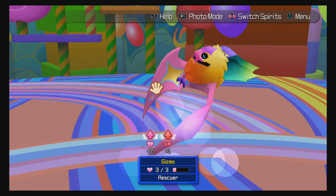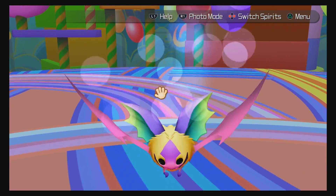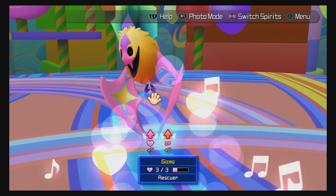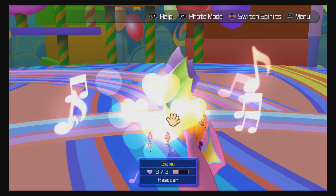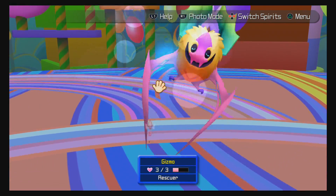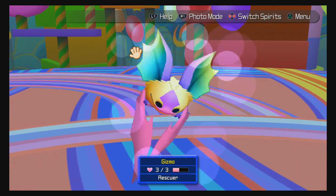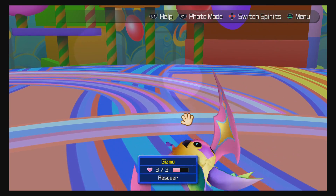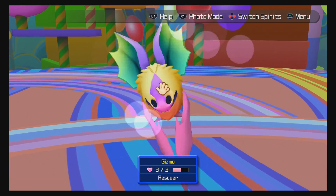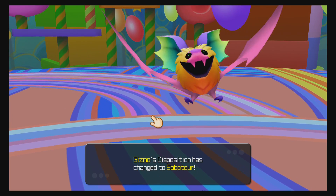I figured the nose might be like the best part. I've gotten my Meow Mix thing to start licking me in the face. I'm not sure how to do this just right though. How long can I do this? I've never done it before, this is the first time. I got three out of three hearts for Gizmo. If I go until the bar fills up... Gizmo's disposition has changed to Saboteur.